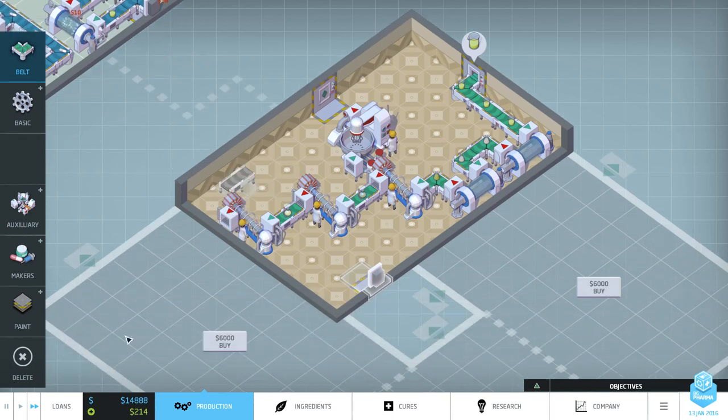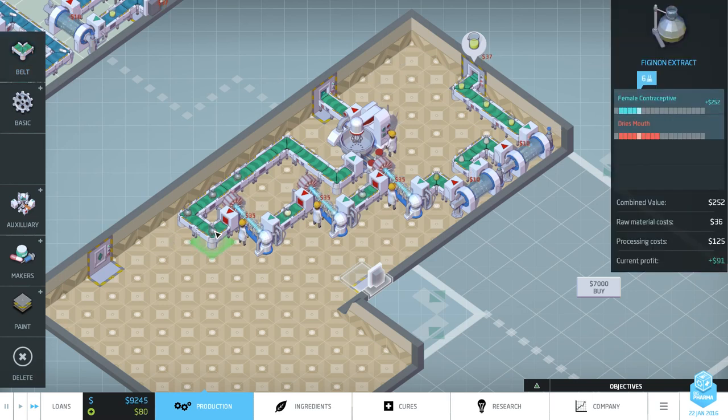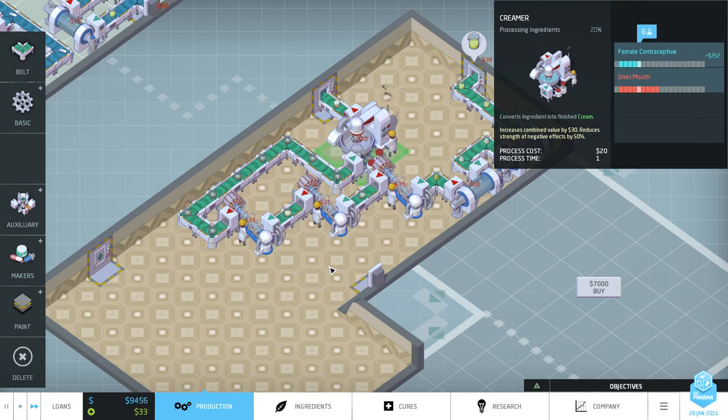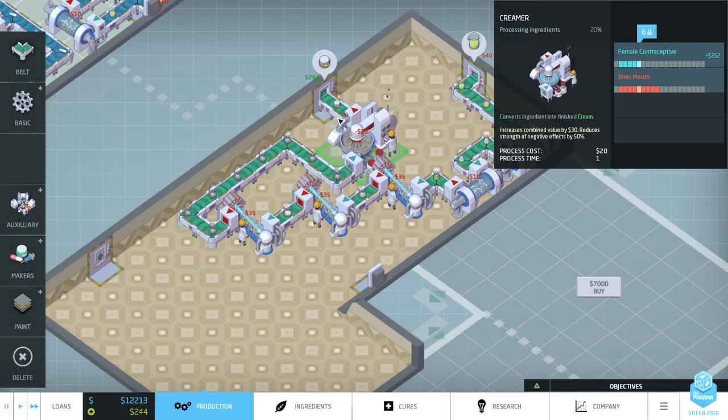We'll run it through the creamer and bring it out to the output. Let's confirm we're producing the right thing - yes, the female contraceptive is active, then it goes through the creamer. We've got a new drug: Sky Preg Buster! I love it. We're cranking those out.